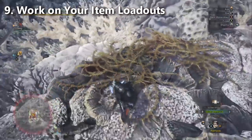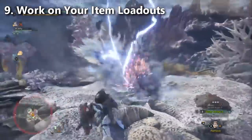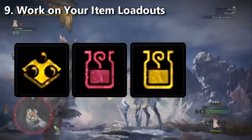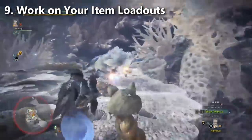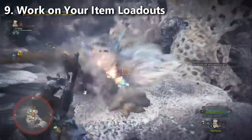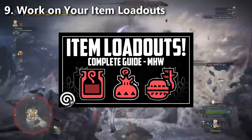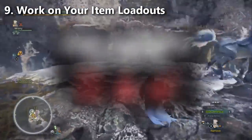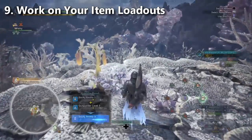Number nine: work on your item loadouts. One of the things I'm sure will carry over into Iceborne are the items — max potions, demon drugs, dash juice, firecasters — stuff like that is always going to be relevant in this game. If you haven't stockpiled on honey and bitter bugs, now is probably the time to get that done. I have an item loadout guide that my viewers have really loved, and I have more to talk about on the subject of items that I'll be saving for another video.